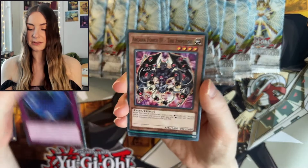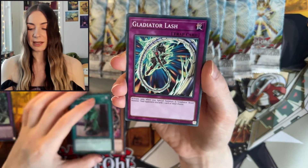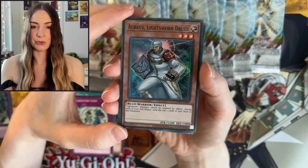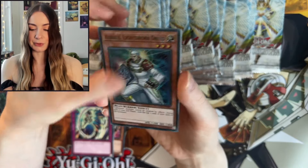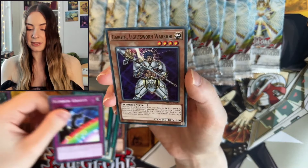We have Summon Light, The Emperor, Hero Mask. Gladiator Lash. We have Arceus, Lightsworn Druid — I love the look of these Supers, that looks so good. We have Realm of Light, Golden Bamboo Sword, Gravity Rainbow, and Lightsworn Warrior.